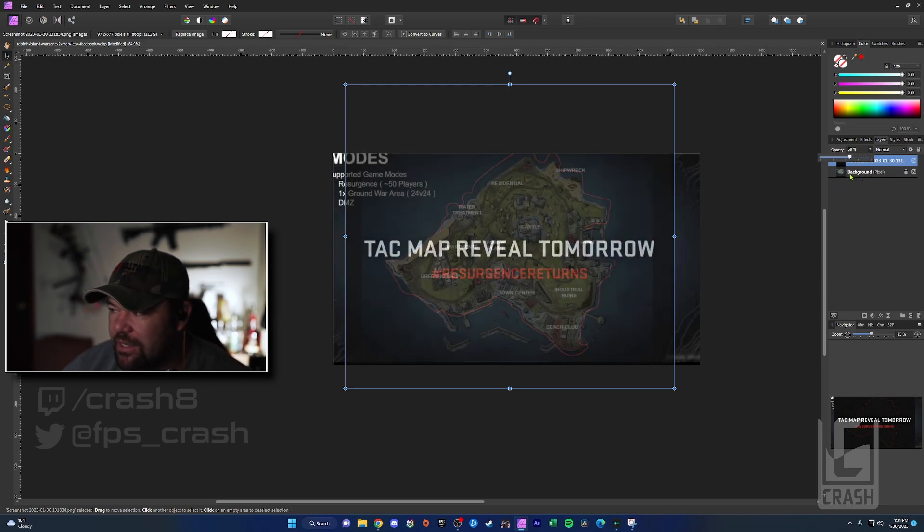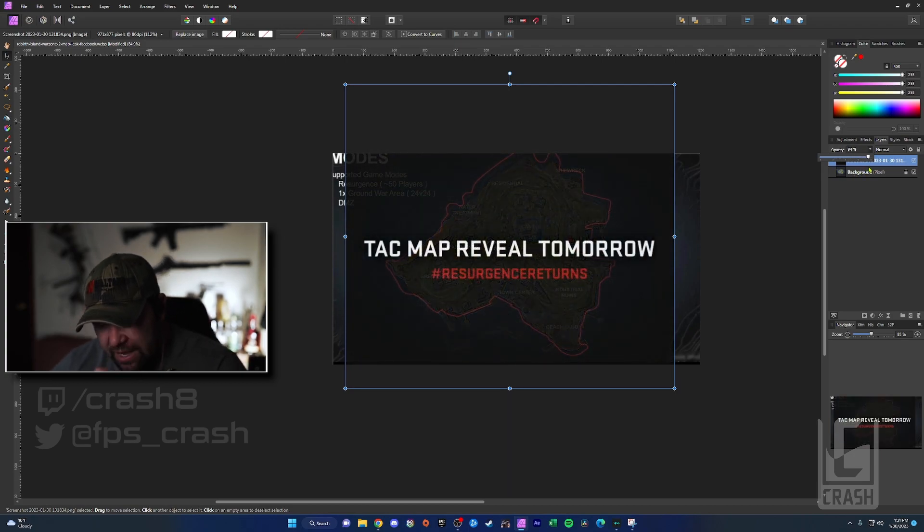There's the red outline — focus on that — fade out to the map, and it's 100% true. Now, the other thing that's kind of interesting: a little breakdown here — if these topographic lines are accurate, it kind of gives you an idea as to the shape of the map, so that's pretty cool.